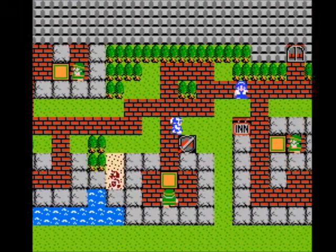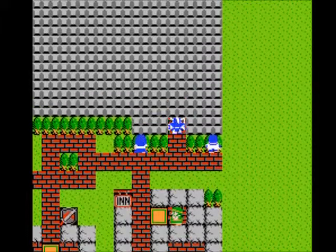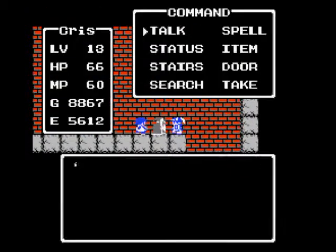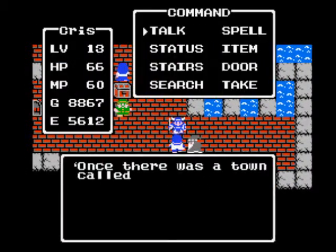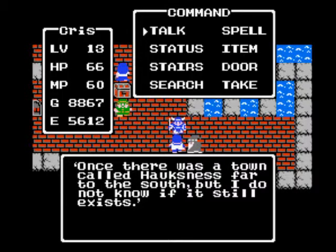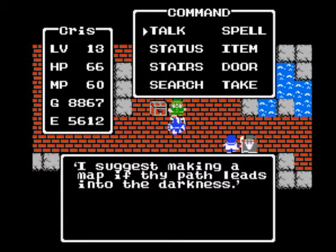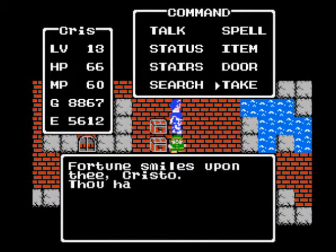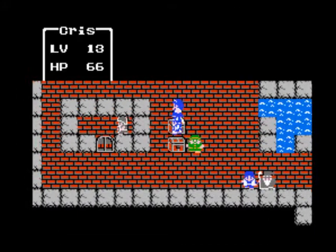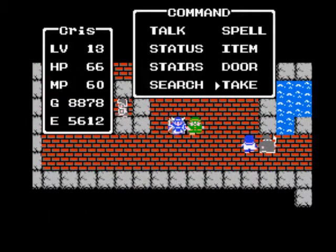Let's use one of our magic keys on this door here. Let's talk to some people around here. Erdrick's Armor, huh? It's probably just some garbage piece of gear — I wouldn't worry about it. There's a place called Hawksness. What he means is, I think he means about the caves — where you should make a map, because back then they didn't have maps, unless you had Nintendo Power, I believe.